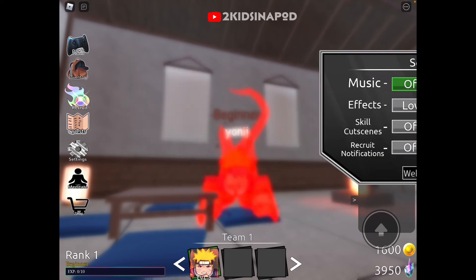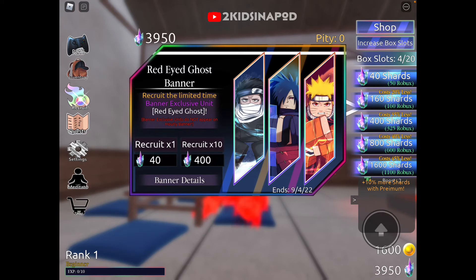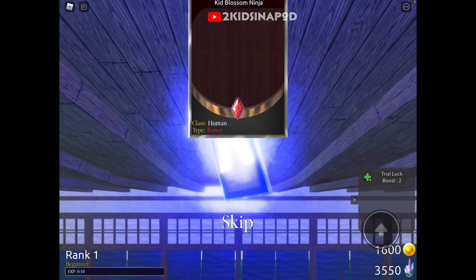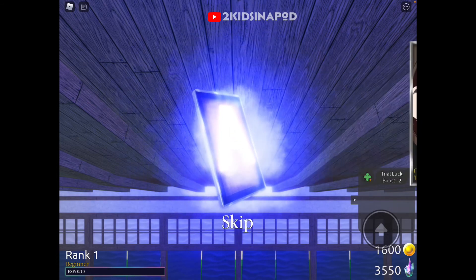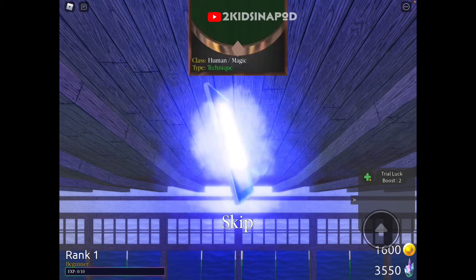Now let's go click recruit. Ooh, look at that — we can go try to get matter. It says 400 banner exclusive units do not appear on early banner. Let's go click recruit 10. We got a Sakura! We got green man. Is that a good thing? Not sure.